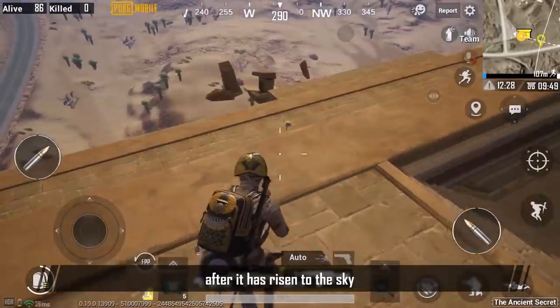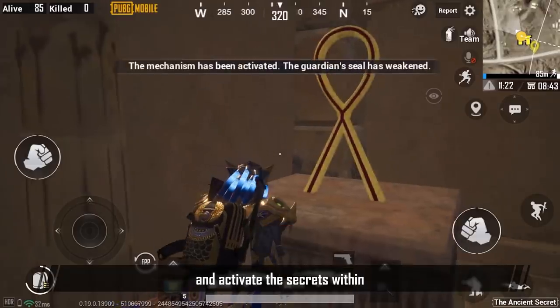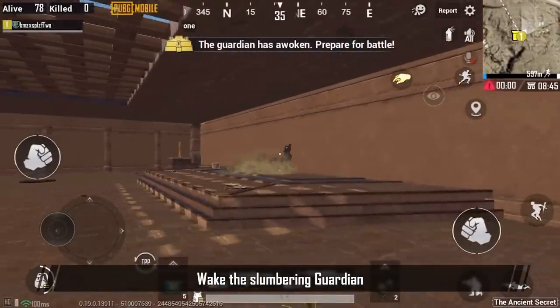Adventurers who reach the ancient ruins will need to bravely enter and activate the secrets within. With the slumbering guardian now awakened and defeated,